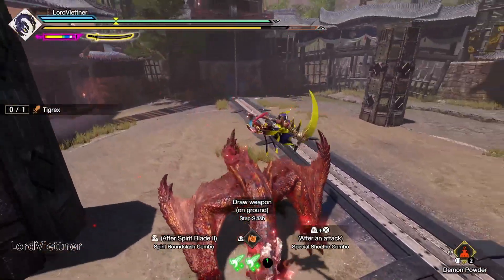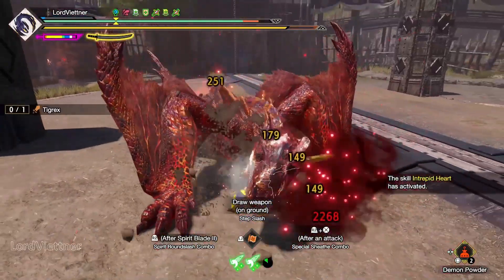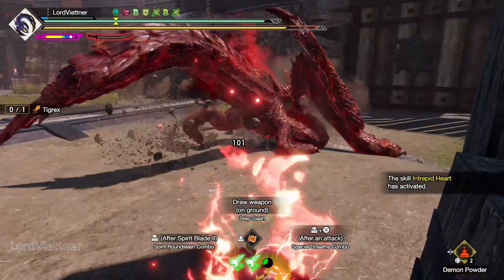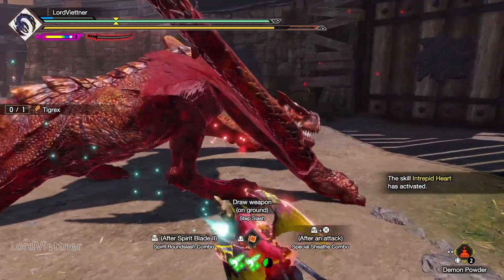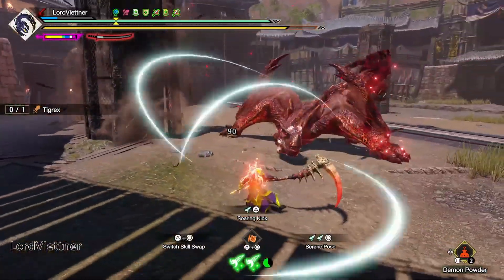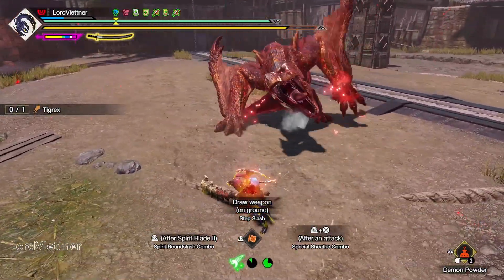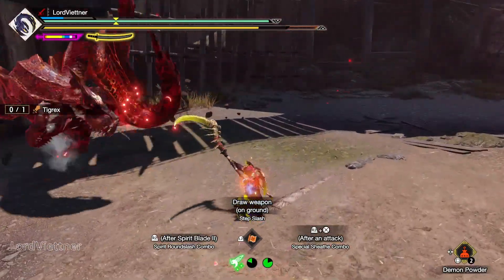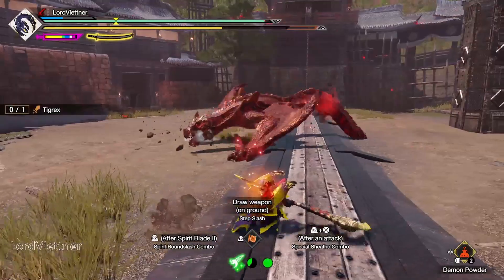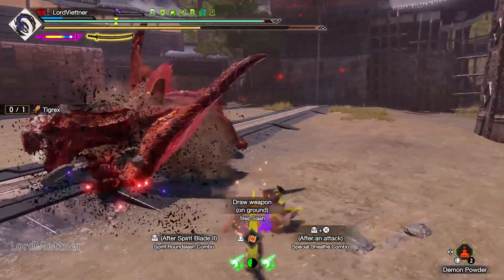These are just options for early master rank until you can upgrade your old weapons to their master rank potential as you get into higher star quests. I know most people don't want to start out their master rank 1, 2, and 3 experience by crafting 5 different longswords for each element right out of the gate, so these are going to be some really solid raw options that will carry you pretty far without too much farming necessary in the early game.